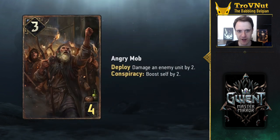Finally we have Nilfgaard, which gets a new tag: Conspiracy. Conspiracy abilities trigger when their original target was a spying unit. This will synergize very well with the spying archetype, which seems to be getting a huge boost from this expansion — something I was also asking for in my video on Nilfgaard, so I'm really happy with that change as well.